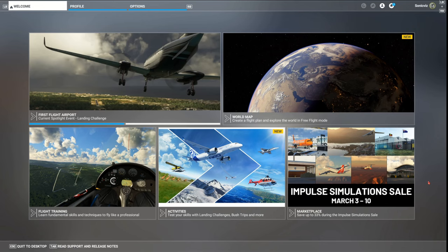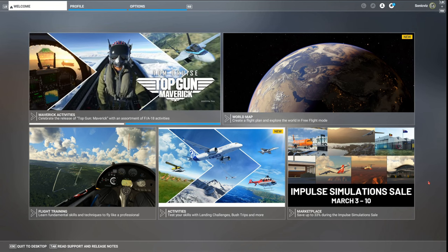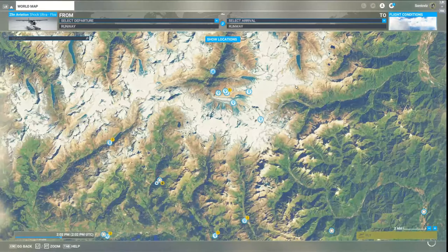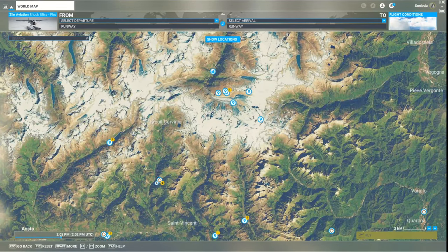Location Manager Pro allows you to save locations to quickly find your favorite places and start a flight in multiple ways, just like you can normally, but with some extra features which make it much more useful. Let's start with a quick recap of how we currently manage locations and some of the issues.